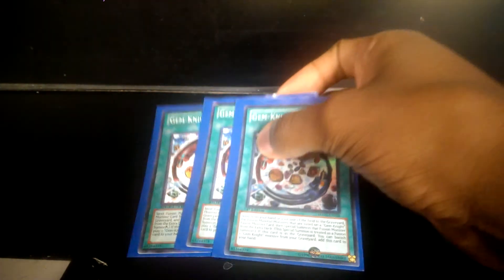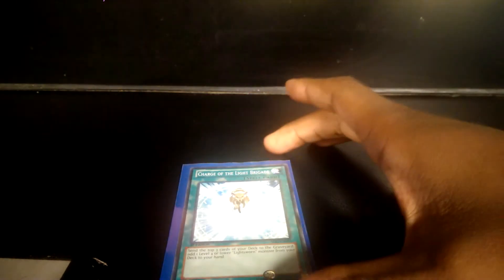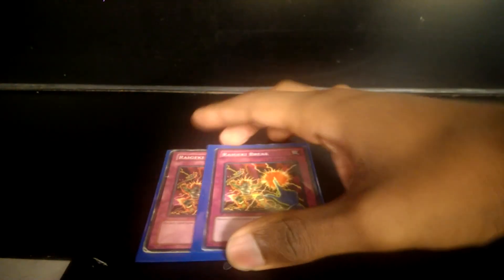Now we get to the spells. The main MVP — maybe not necessarily — but you gotta have it: three Gem Knight Fusions. Without it the deck doesn't work, point blank. Two Lightning Vortexes — I don't really use Dark Hole in this deck because with the discarding cost it's not hurting me too much since I run Lightsworns. Charge of the Light Brigade, and three MST just because I still hate backrow.